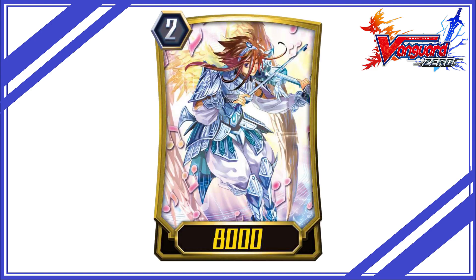Points to remember during a fight — aggressive grade 2 turn: try to use Starlight as the main grade 2 ride target, since it can call intercept for CB1 and SB1, which can result in an aggressive turn and more intercepts for defense.